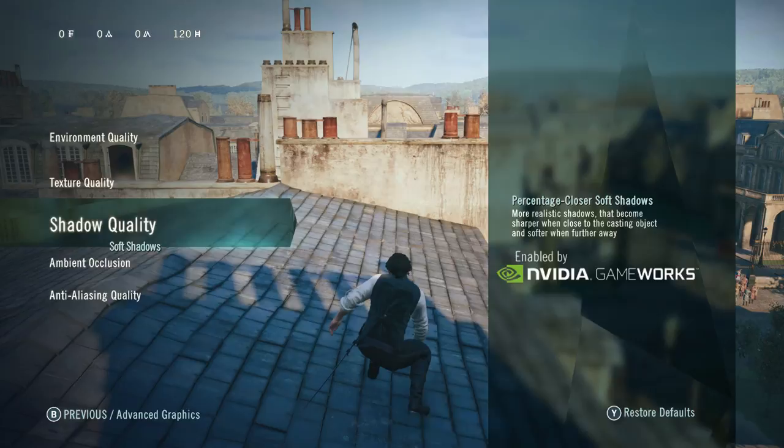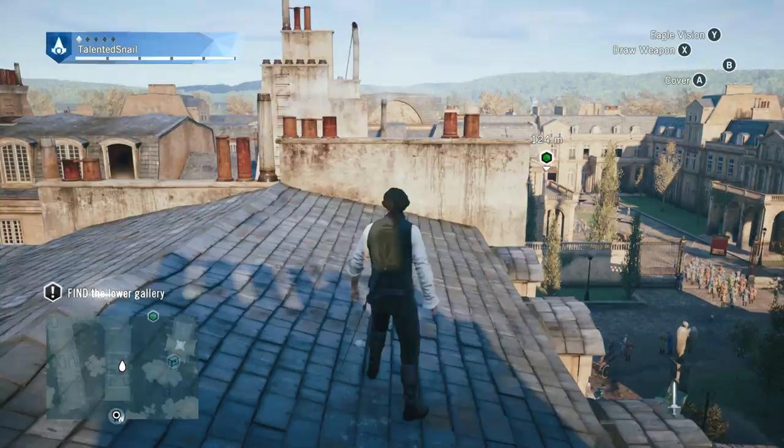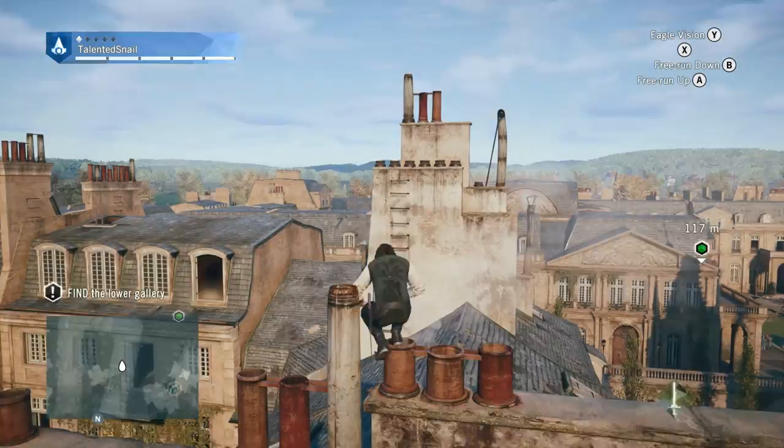In advanced graphics you'll see it's ultra high, ultra high, soft shadows, HBAO+, TXAA and bloom is on. So everything's on maximum. I have quite a mighty rig — I have the Titan Z, which is a 12GB graphics card, and my processor is overclocked at 4.5GHz. So it's a pretty mighty amount of power in my PC.